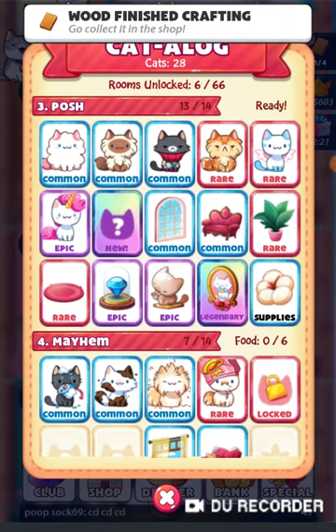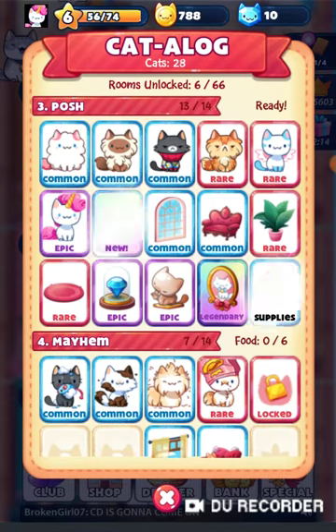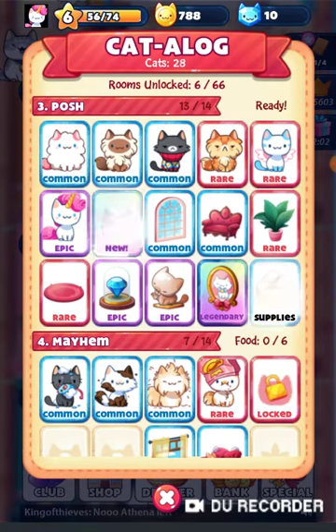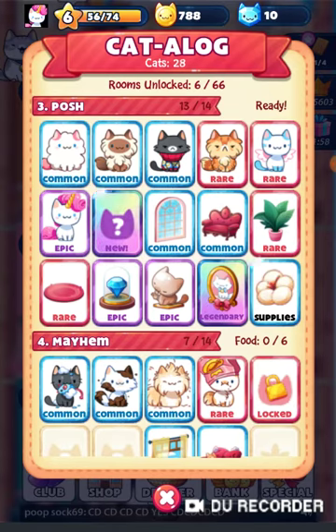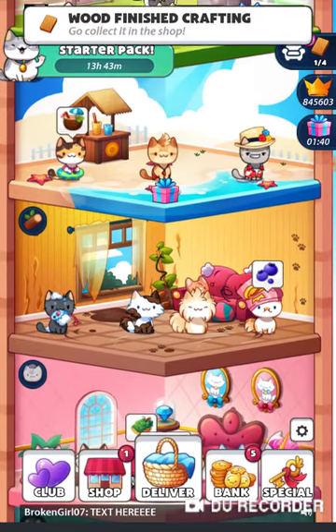As you can tell, this is the Cat-a-log. I have 28 cats apparently in total — not cat-lady crazy, but yeah. I've unlocked six rooms out of 66, and this one needs one last cat. Here you can get a 90% chance of a cat or an 81% chance of cotton. We're gonna deliver it — please work! Thank you. Up here is Mayhem.